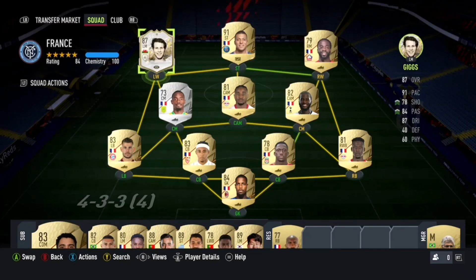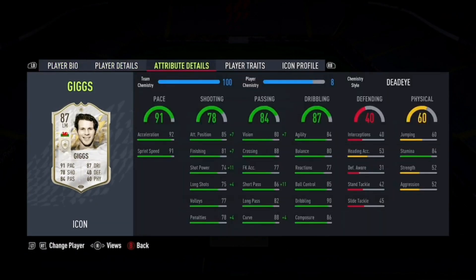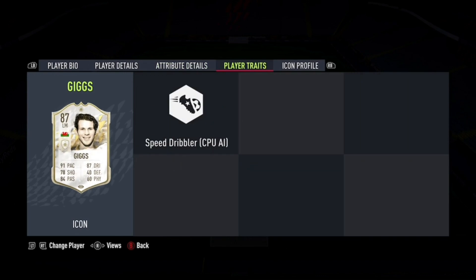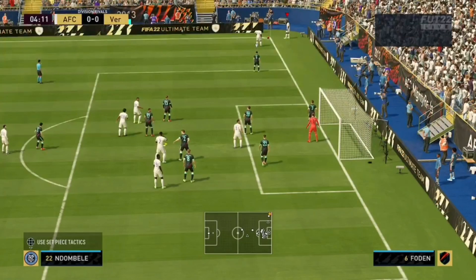Hey guys, welcome to another FIFA 22 Icon Recap video. We'll be taking a look back at some of the best icons you can get in this game for less than 250,000 coins. This video has been done in October, so if you're watching in a couple months' time, the icon market would have changed a lot. I'm going to continue to revisit these videos over the course of the year, and once the Prime icons and Moments cards come in, I'll keep updating them.